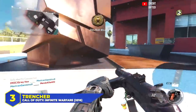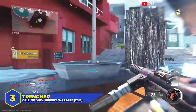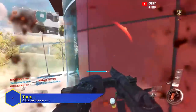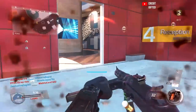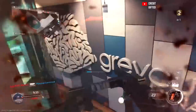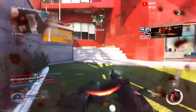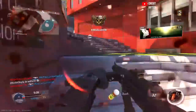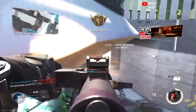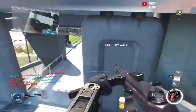At number 3: the Trencher in Infinite Warfare. This supply-drop exclusive was added in May 2017 as a callback to the World War II era of CoD — a decent breath of fresh air during the height of the jetpack era. Visually reminiscent of the WAR28, it functioned more like the Type 100: moderate fire rate, decent damage, and extremely low recoil, making it great for close to mid-range fights. The time to kill was average, but it was extremely easy to use and felt super smooth.